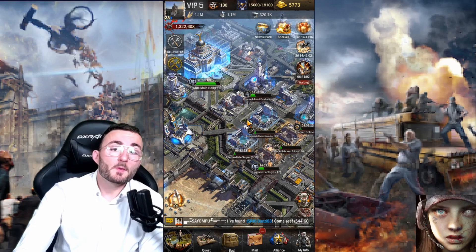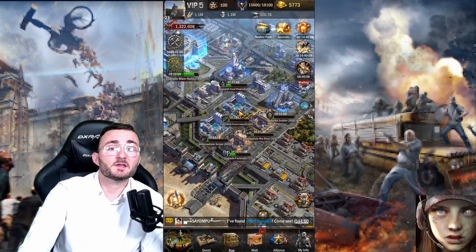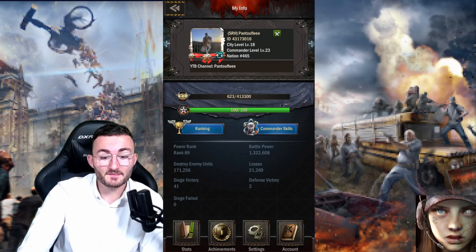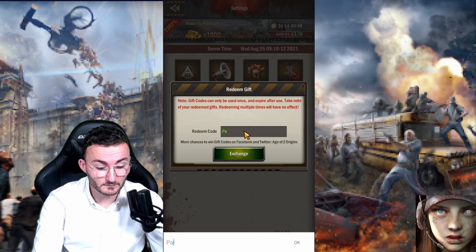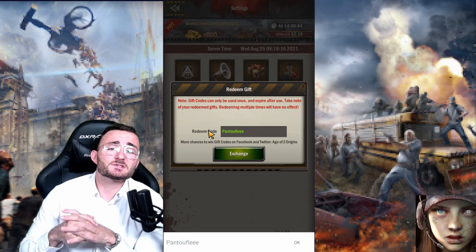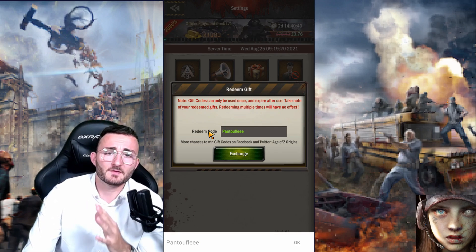Before we jump into it, I just want to remind you that for new players that just created their account — when you're finished loading the game and finishing the tutorial, click on my info right there, then go into settings. You will have the possibility of clicking on redeem gift and putting the code Pentoof, the exact same name as the channel. You will get plenty of juicy rewards and gifts to start the game in the perfect way.